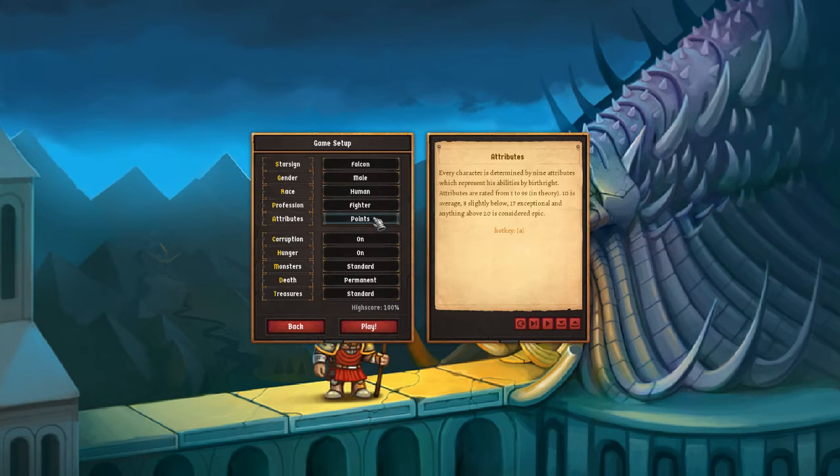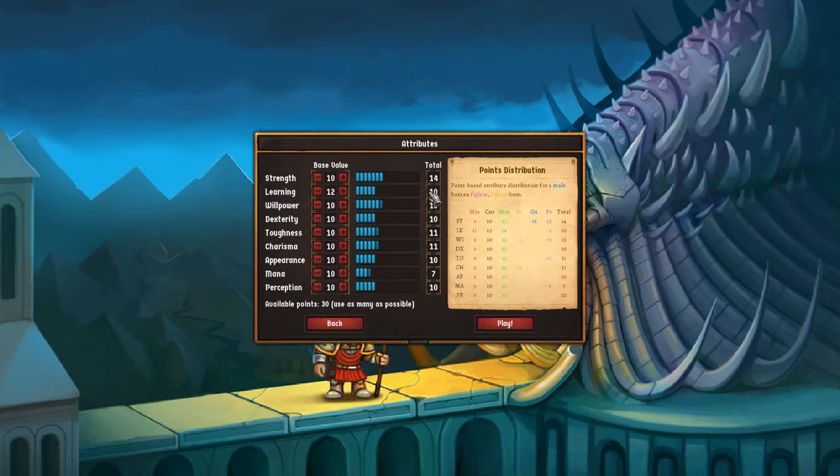With our attributes, we're actually going to put points in ourselves. One interesting thing: if all of your attributes total are divisible by seven, you get an extra talent. I'm not going to do the math here, but it's really cool. So we'll put some points in there. We end up with: 16 strength, 11, 13, 12, 13, 11, 10, seven mana — we don't need a lot of mana — and perception 10. Let's play.